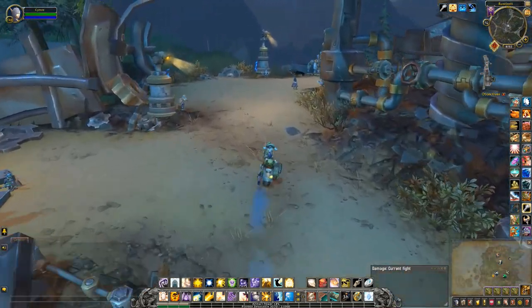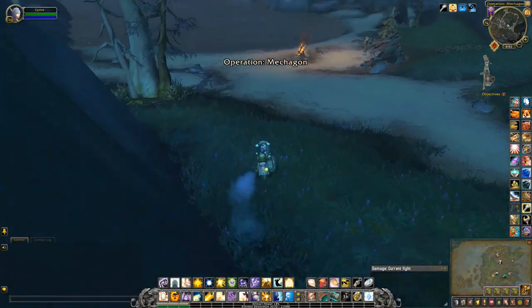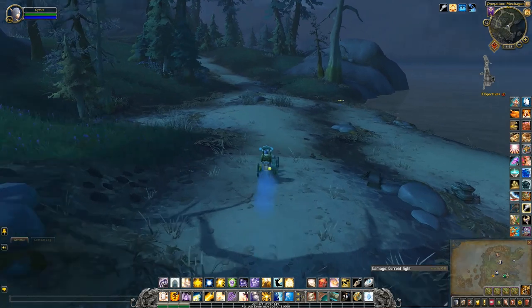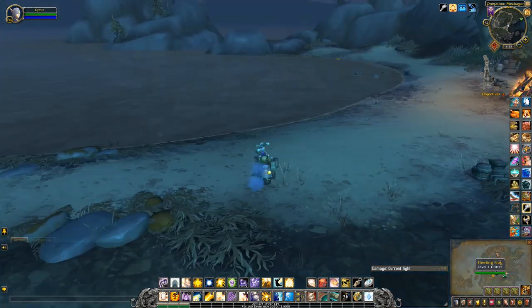The third spot is actually by the shore. Make sure you come over by the mountain and not ride up those ramps on either side of the portal, because you will get teleported out. I have turned on the critter names just so I can see where the critters are a little bit easier.